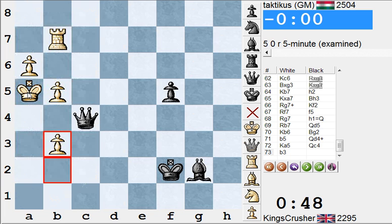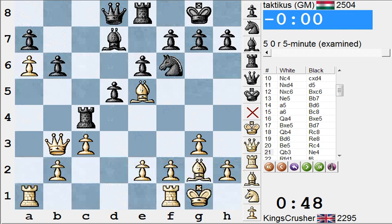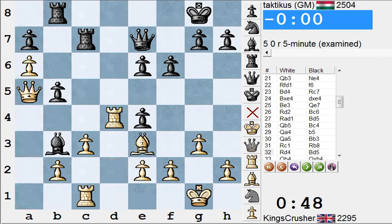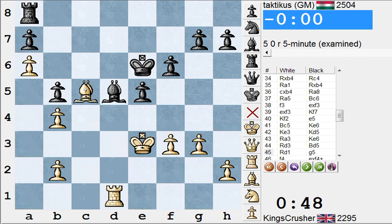He outplayed me with his h-pawn. 2504 though — sometimes the result is fun but who is this guy? 2504, greetings from Hungary — Zoltan Medvegi. The GM's results today have been good; the others haven't. Draw and a win against a GM but it's just time pressure. I had a good position for some time. Look at his use of pawns in this five-minute game to get his h-pawn.